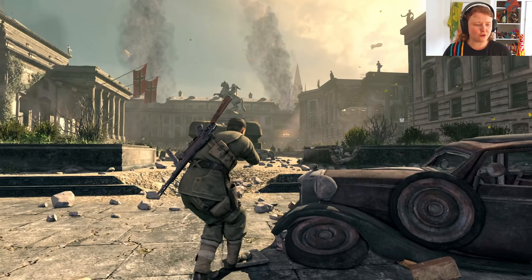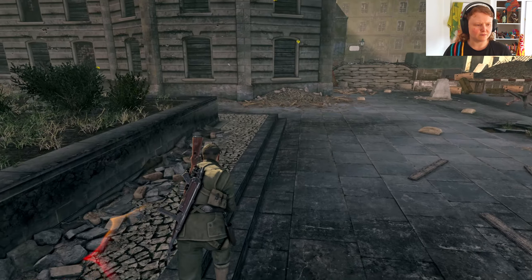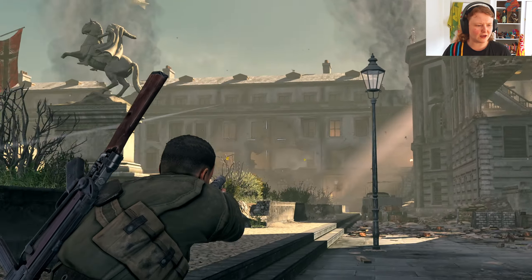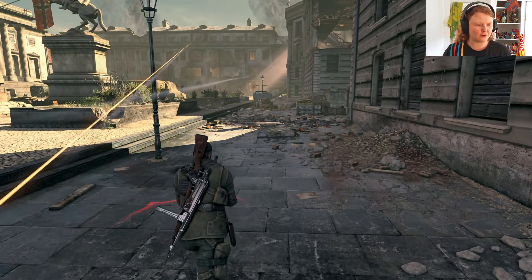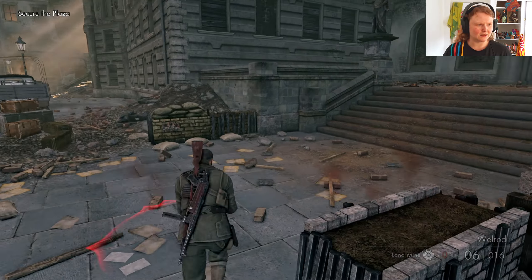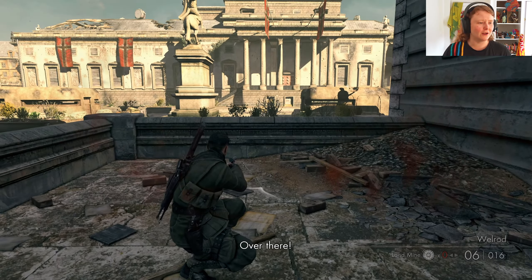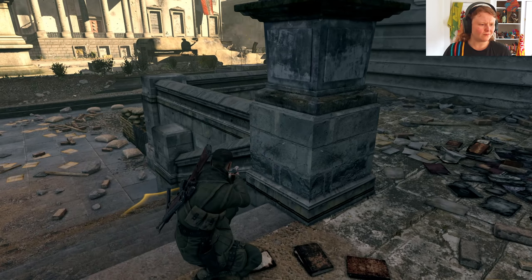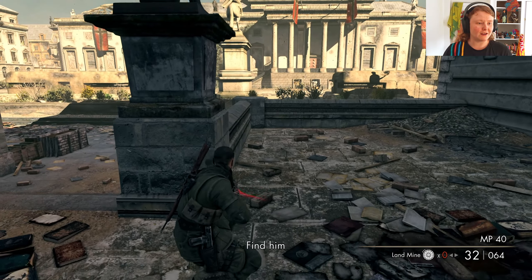Oh god, there he is. I'm going to have to use my sniper. There are actually three snipers here - one that appears over there somewhere, and obviously there's him. I have to kill them all to secure the plaza. I'm gonna have to use my sniper. Oh for god's sake, I've already failed.